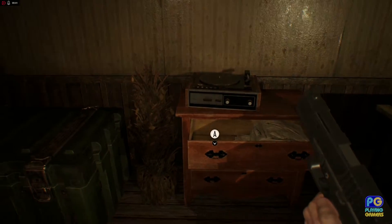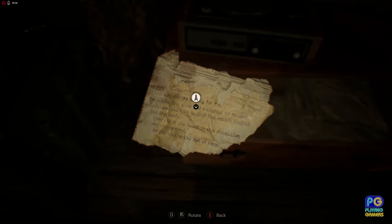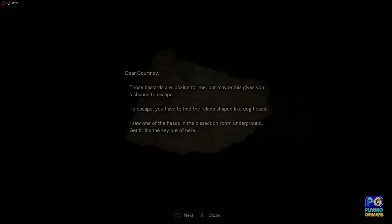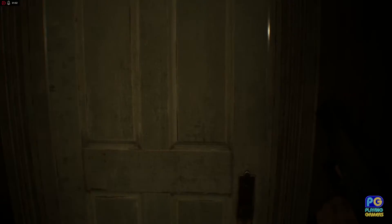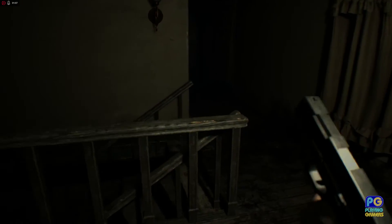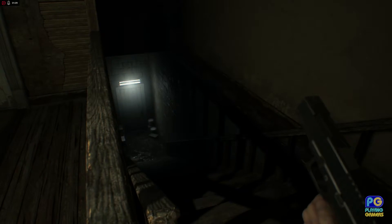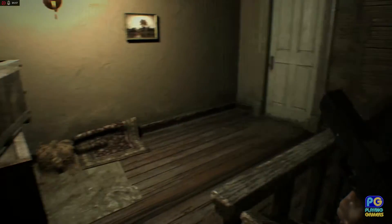We came across a much needed save point last time, so that was really good. That's right — it was the dissection room that we had to go to. We're also just jumping straight back into the game, so we also forgot a couple of things. That's the dissection room down there. So it's my turn to play this time. Hopefully I don't have a heart attack.